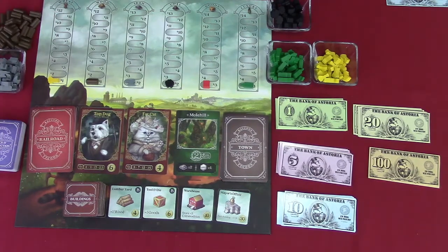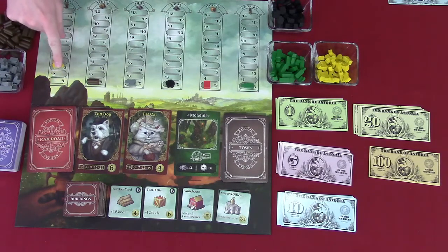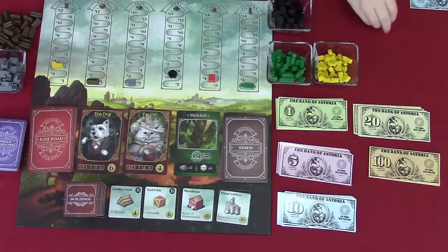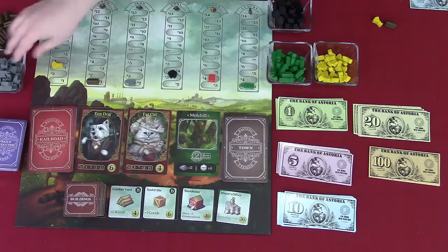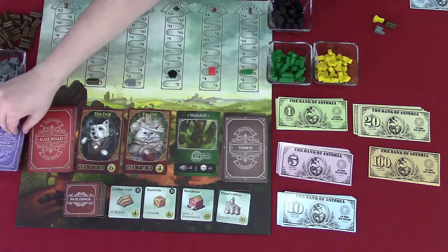I'm going to play a price and production card. I get to produce a wheat, a wood, and a luxury, and then the price of wheat goes up by two, the price of wood goes up by one, and the price of goods goes up by four. And I draw a new price and production card. Then I play another price and production card — I gain a wheat, a wood, and an iron, and the price of goods and luxury goes up by two.